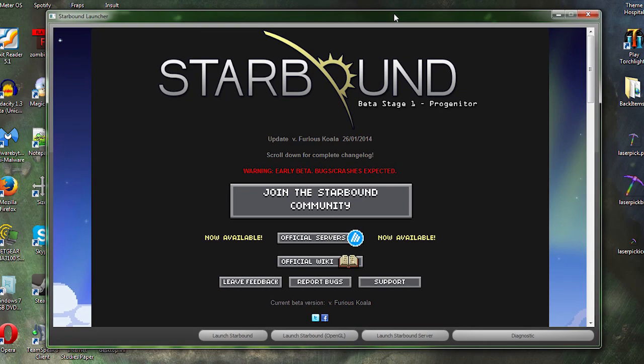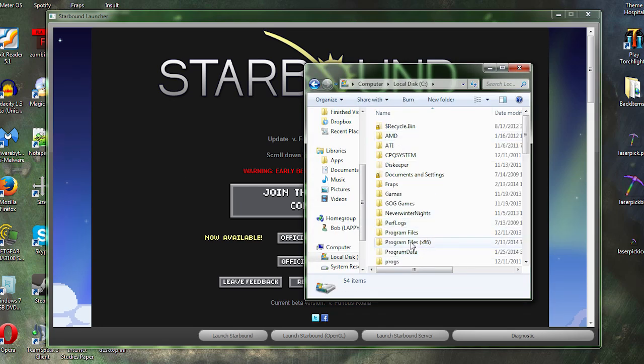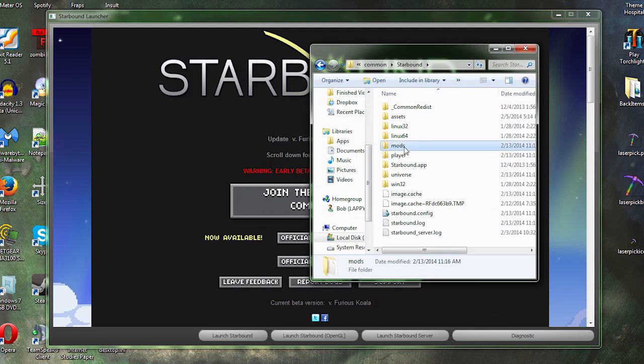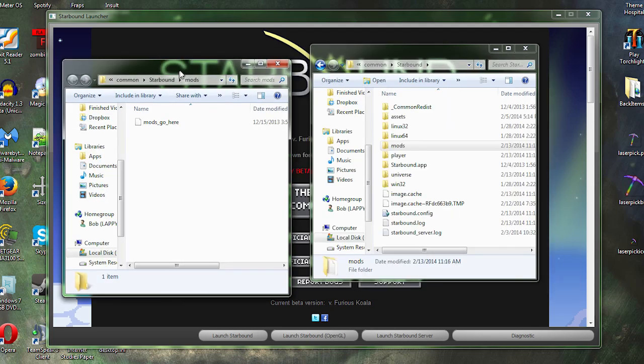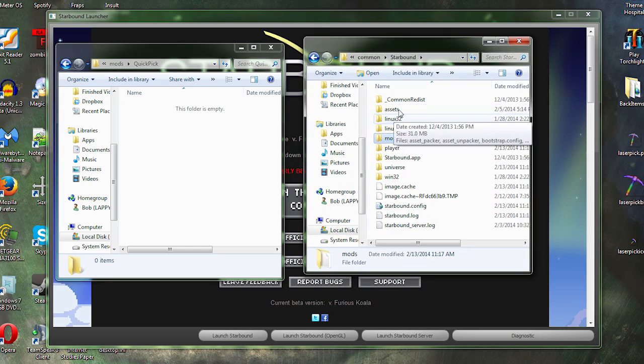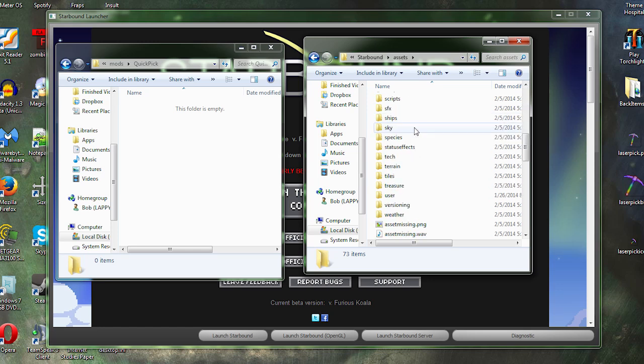To start things out, let's go to our Starbound directory. If you don't know, that's in Program Files, then Steam, then Steam Apps, then Common, then Starbound. You'll see this mods folder right here. I'm going to right-click it and hit 'Open in New Window.' These are all the things you can play with and modify in Starbound — it's all really well organized with a definite hierarchy in the assets folder.